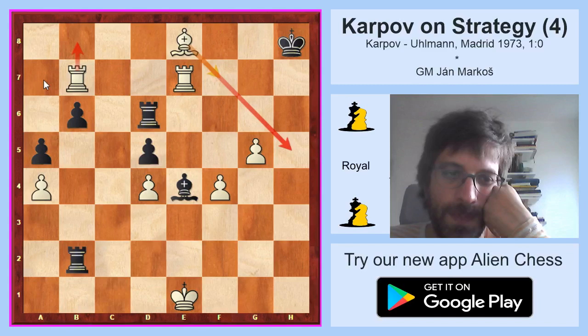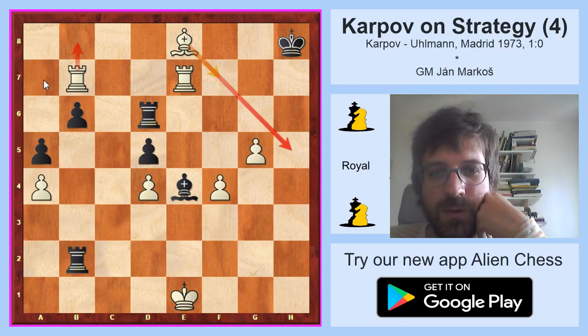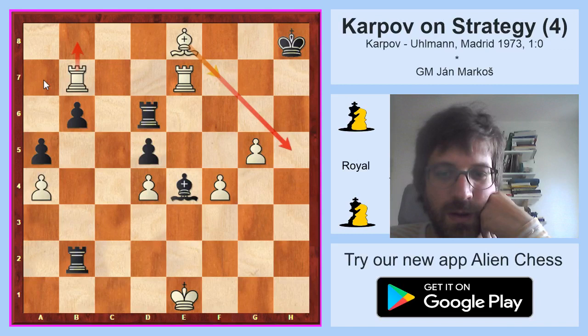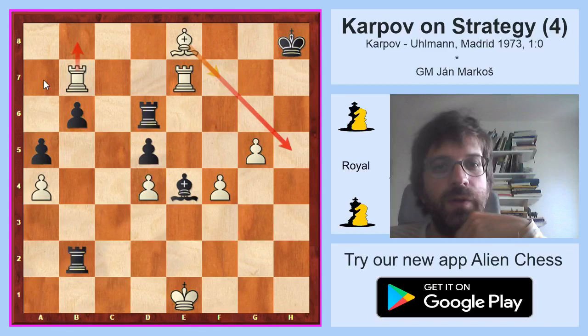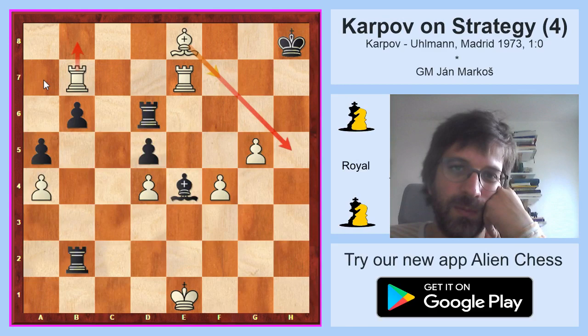So we had seen a very nice strategical game, on how to fight against the isolated pawn, but mainly on how to restrict the opponent's pieces. If you can foresee where your opponent's pieces are heading, you can think about how to make it more difficult for them to get to their ideal squares or how to push them into passivity. And this is what Karpov has shown in this game at a master level. So this was Karpov-Ulman on restricting the opponent's pieces. Have a nice day, bye-bye. I'm looking forward to meeting you again at Royal Chess.